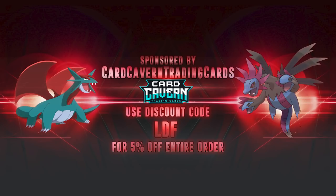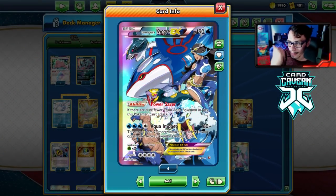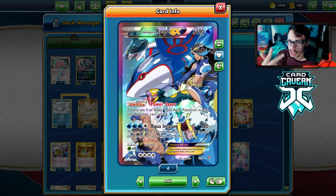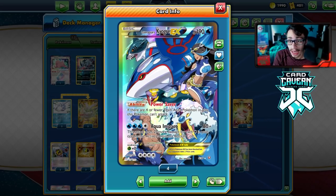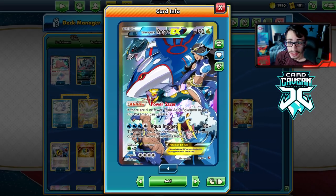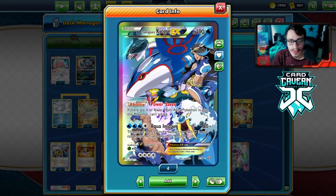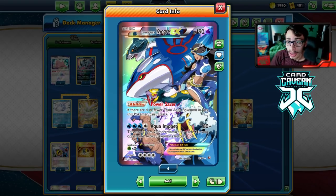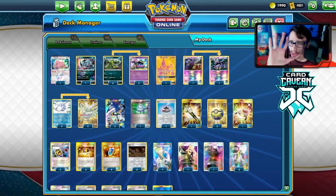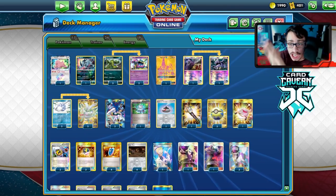Don't forget the sponsor — Card Cabin TCG. If you're ever looking for any PTCGO pack codes, get them over at Card Cabin. They sell codes online for the cheapest price. Pick up any set code like Battle Styles, Shiny Fates, Vivid Voltage, Cosmic Eclipse, Torrential, Base Set, or any GX or promo codes. Maybe you want the new Galarian Rapidash V code or the Gardevoir and Victini deck codes — get them over at Card Cabin.